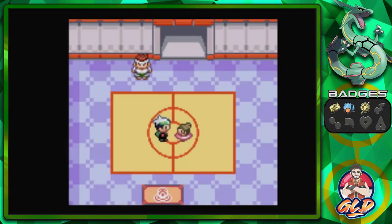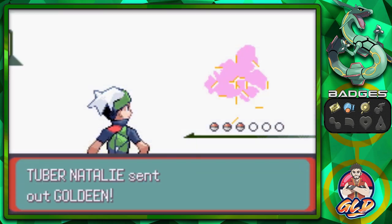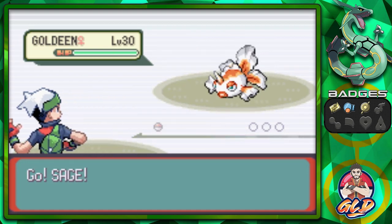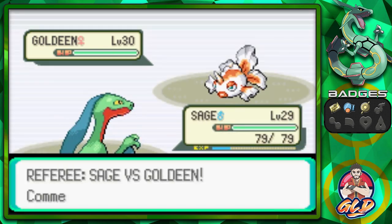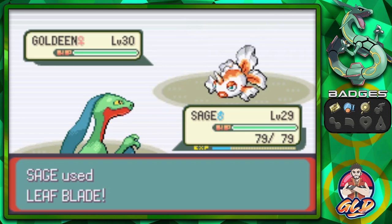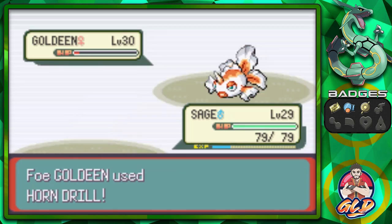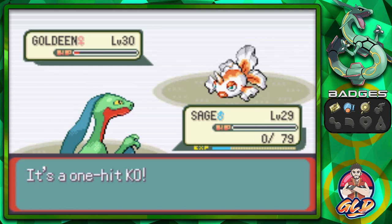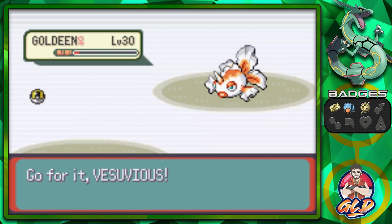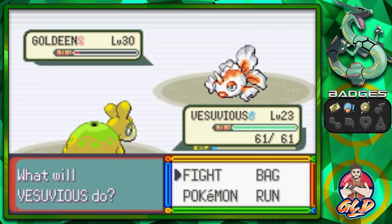The way I battle is weird. Here we go, another event in the Battle Tent. We are taking on Tuber Natalie. Remember guys, three turns — we need three turns to beat these guys or else the judges will decide. Sage versus Goldeen, obviously we got the type advantage right here. Everyone in this Battle Tent will be at level 30. Wow — that was two turns.